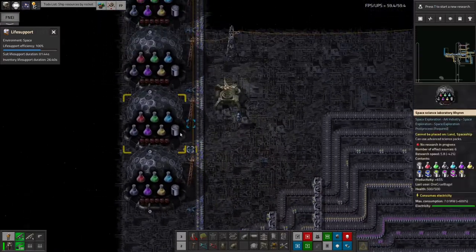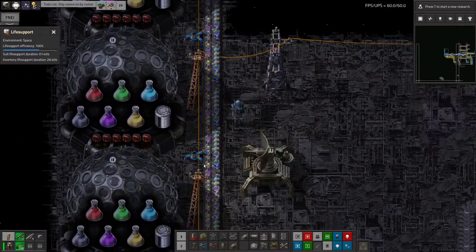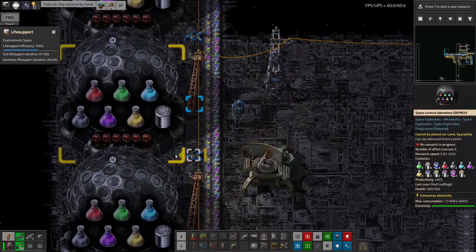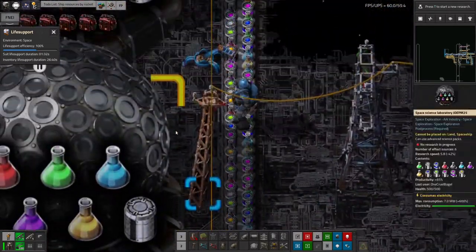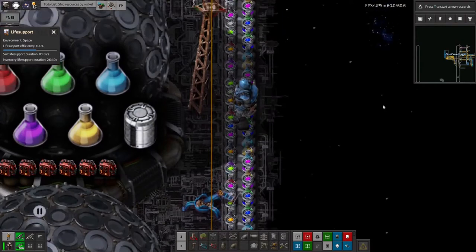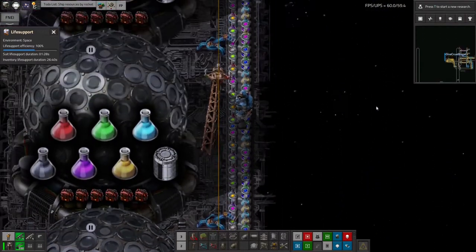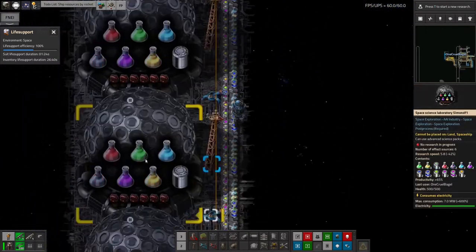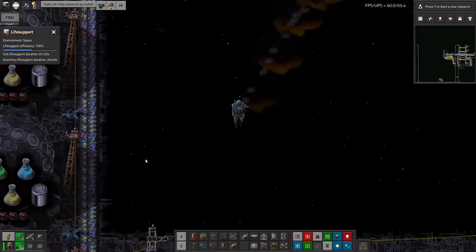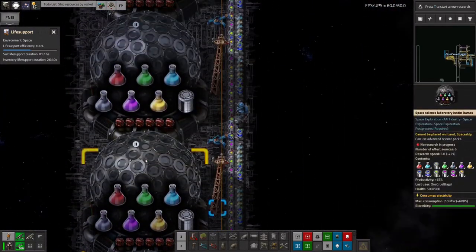These are all being fed up past these science labs which have inserters there, so they'll just grab any science packs the labs need as they go past. The reason this sort of thing is called a sushi belt is because you've got this belt going around that's got all of the different dishes on there, and then the diners on the way around can just grab whichever ones they fancy as they drift past them.